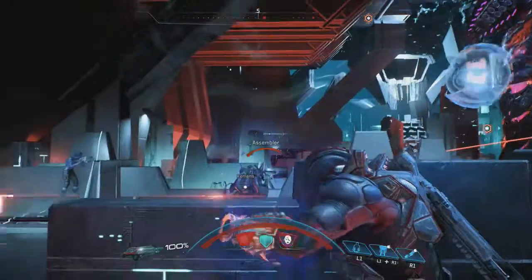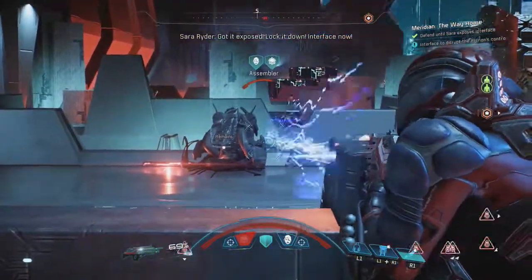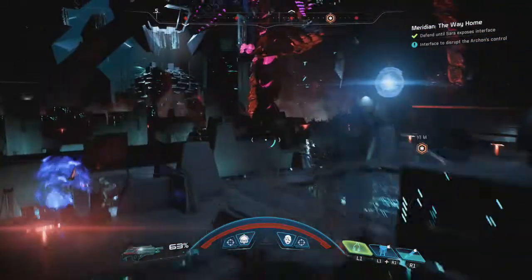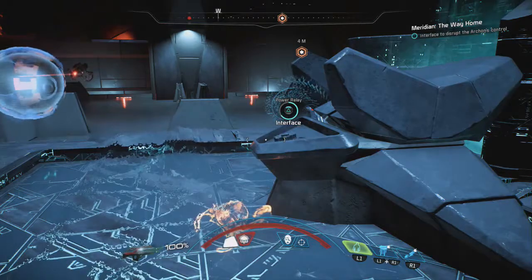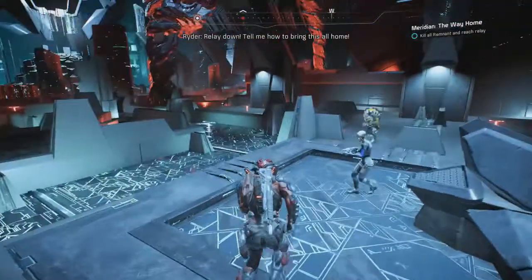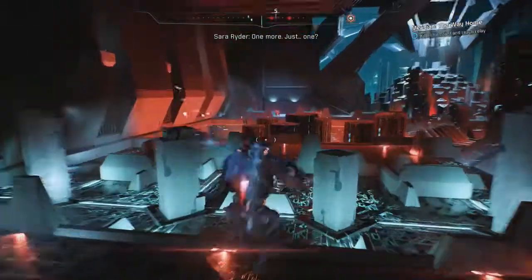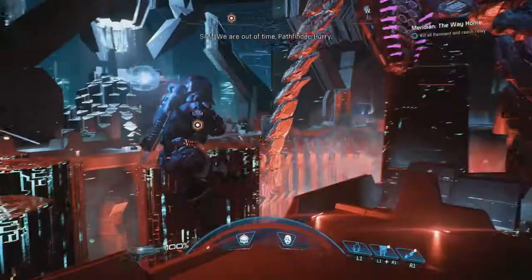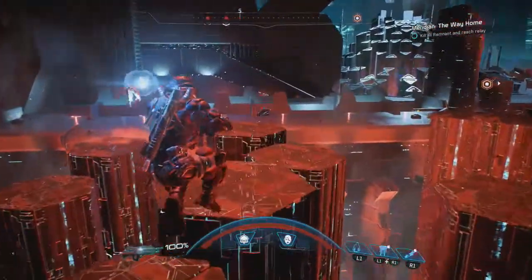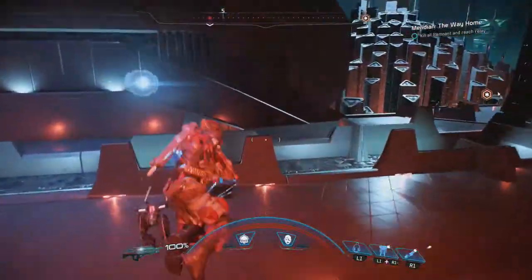Once you get the prompt after the hacking is done, go and interface with the machine. Once you activate this machine - I actually died right after activating it, but you get a checkpoint. At this point all you want to do is run back the way you came and interact with the final console. Once you interact with it, the mission ends.